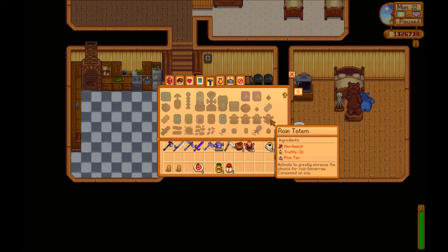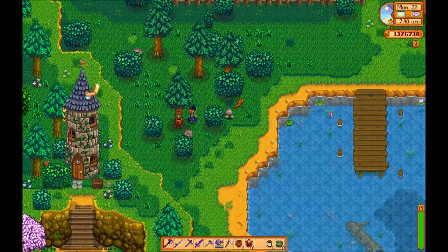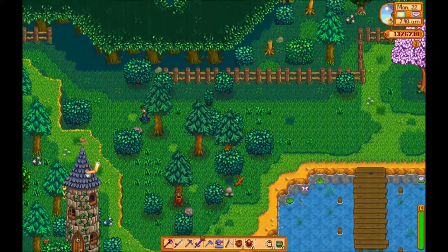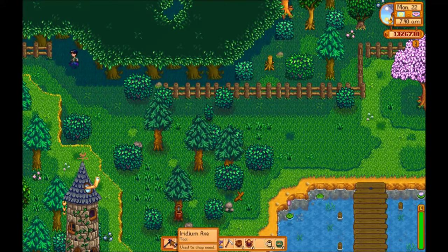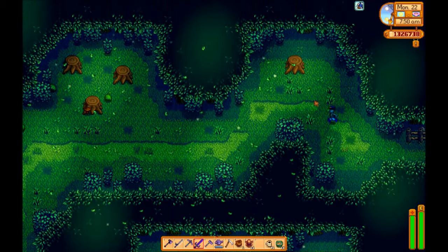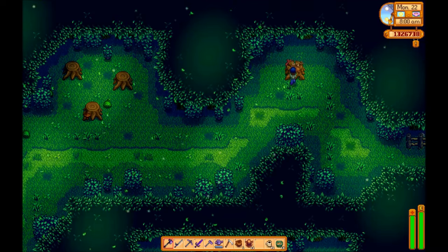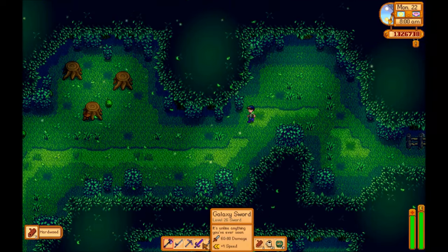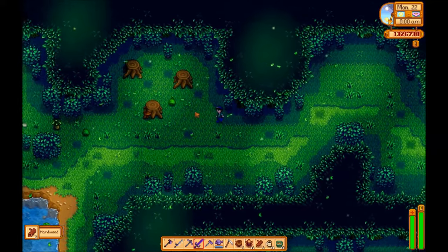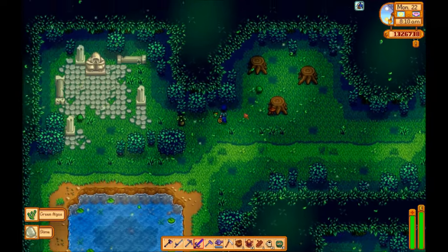You can set yourself up quite nicely to start farming and foraging for this stuff. Hardwood can be farmed regularly in the Secret Woods up in the corner above the Wizard's Tower. You need a steel axe to get through the log initially to gain access, but once you're in it's an eternal source of hardwood every day. Also you're going to want to kill all the slimes in here because you're going to need their slime as an ingredient.